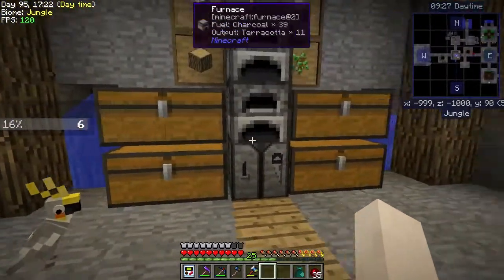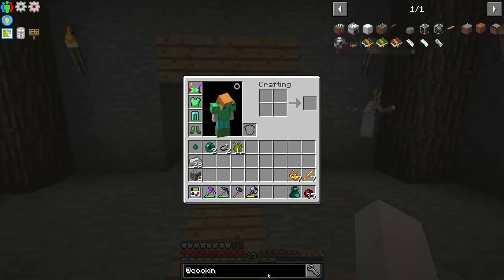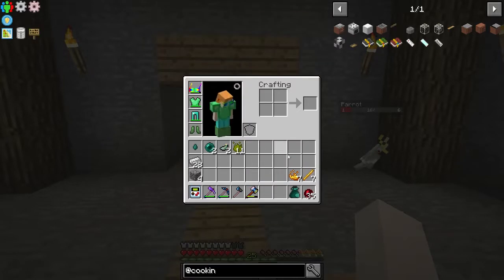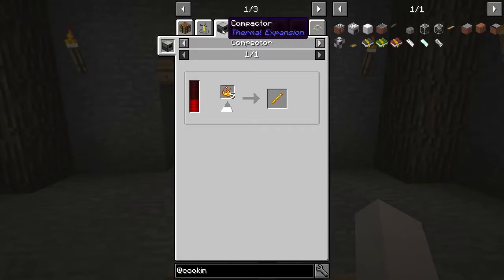What I want to do before we end the episode is make that compactor. I'm going to use the blaze powder. It's a compactor from Thermal Expansion, so it shouldn't be a problem. I'd also like to make a pulverizer — maybe we'll do a pulverizer and a compactor at the same time, because if I have a pulverizer I can pulverize all that diamond armor over there and clear up a whole lot of room.